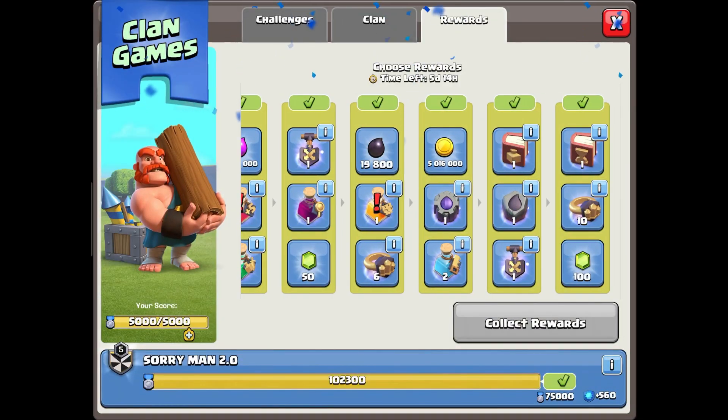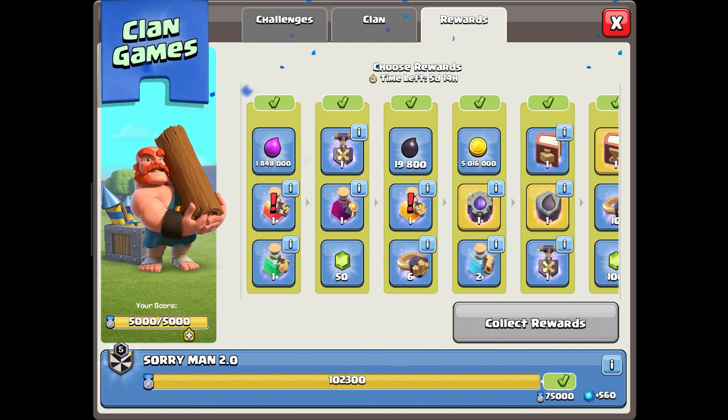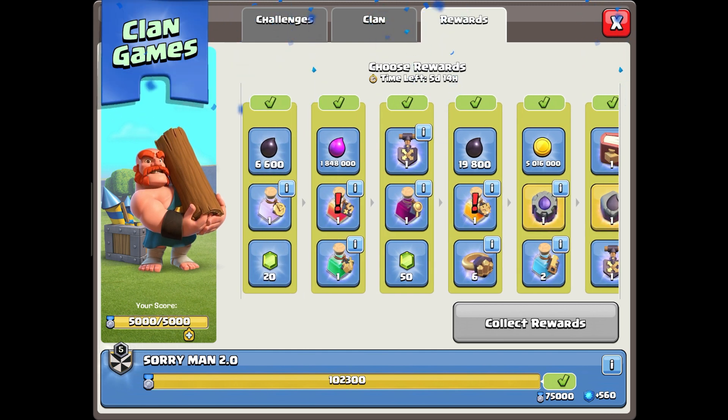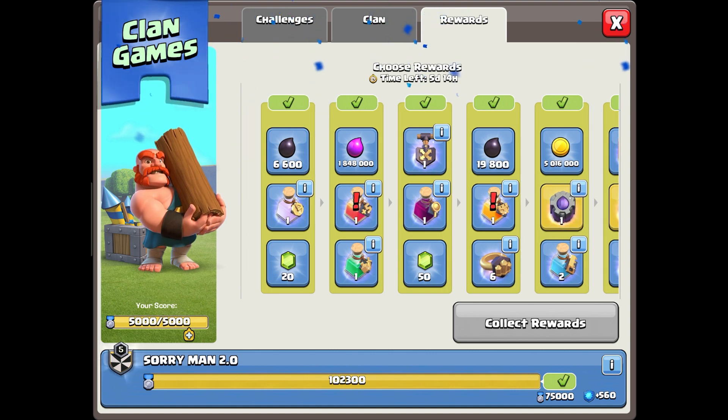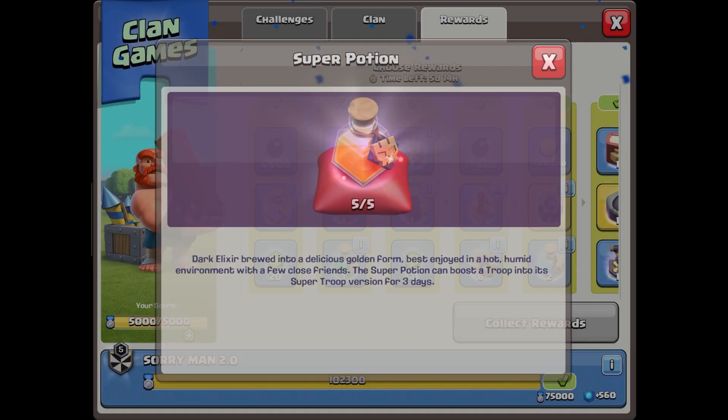So here let's claim the Clan Games rewards. Obviously you gotta claim the Book of Everything, because it's a book for everything. And then obviously the runes. The runes are so important because runes just fill up the whole storage, especially when you prioritize the storage as being maxed — they're so helpful. In this tier here, I'm not actually sure because the exclamation point means that I'm full in the storages. I don't really ever use super potions.